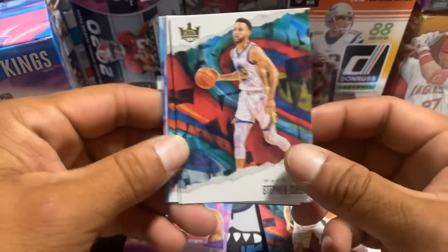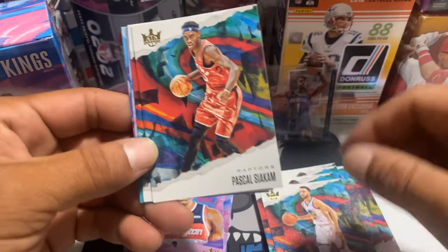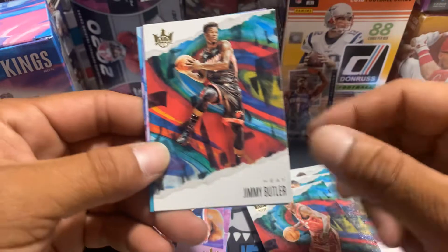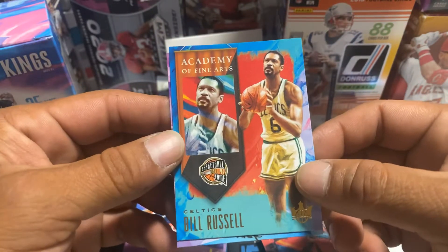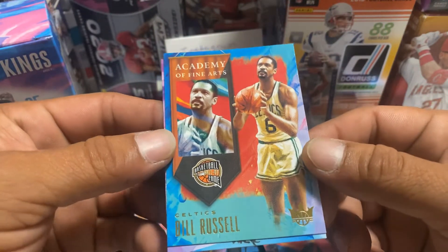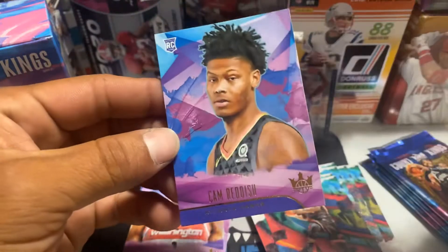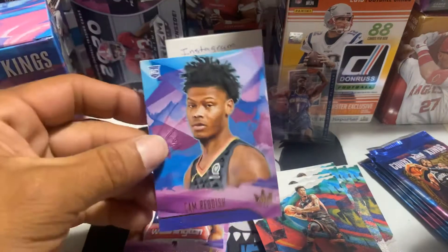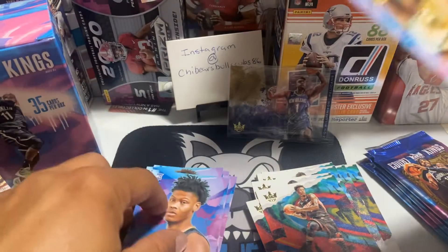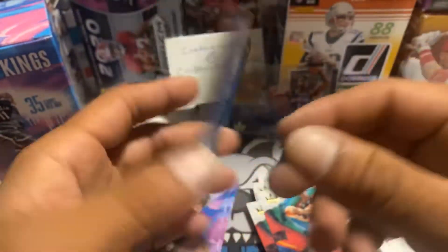We're still looking for one more acetate rookie card. Stephen Curry, Pascal Siakam, Jimmy Butler. Academy of Fine Arts — Bill Russell, Hall of Fame. And our rookie: Cam Reddish — not bad for the Atlanta Hawks. Bill Russell insert. These are not numbered.